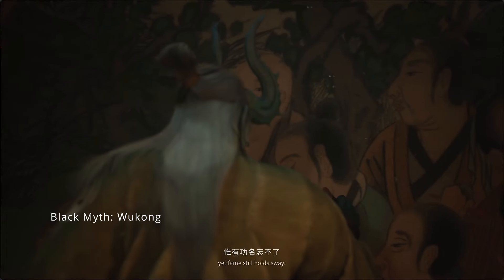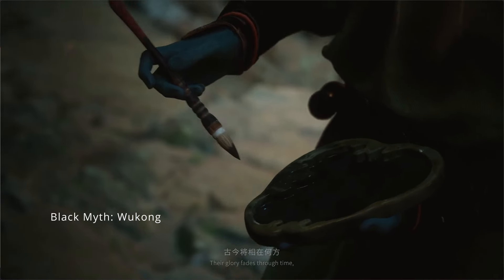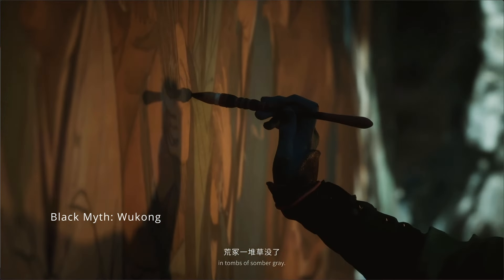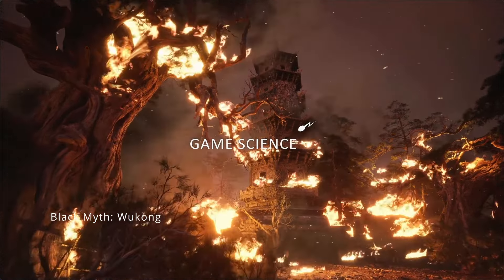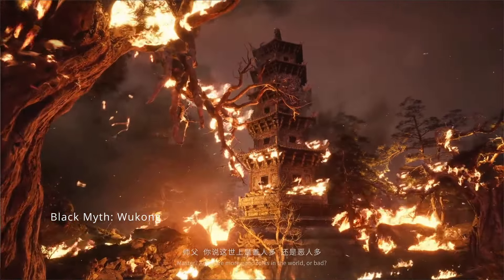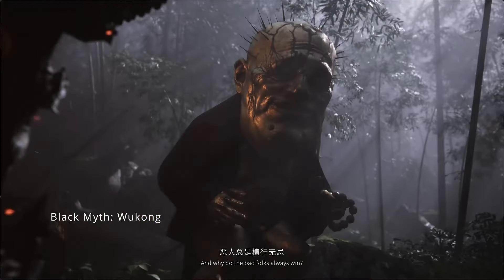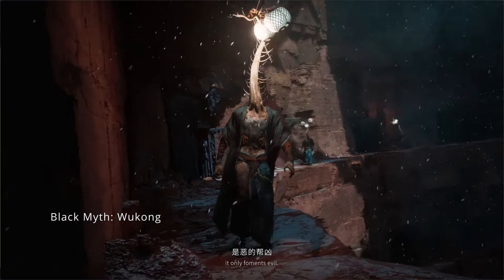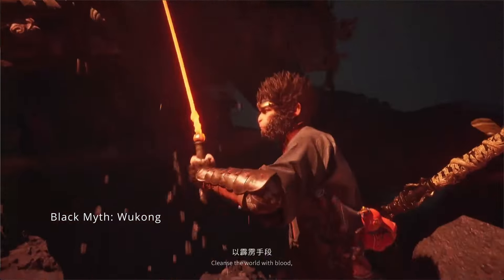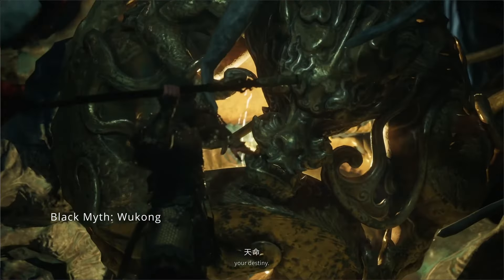The story begins with our hero Wukong, the destined one, embarking on an adventure that takes place in a fantastical version of ancient China. The game's setting is a refreshing take on fantasy, drawing heavily from Chinese mythology. From the get-go, you're thrust into a world teeming with mystical creatures, ancient temples, and lush landscapes. The narrative is woven with elements of myth and folklore. One of the first areas you explore is the sun-dappled Black Wind Mountain, where you encounter kobold-like canine warriors. The game does a fantastic job of making you feel like you're part of a grand legend, with every corner of the world meticulously crafted to immerse you in the lore.